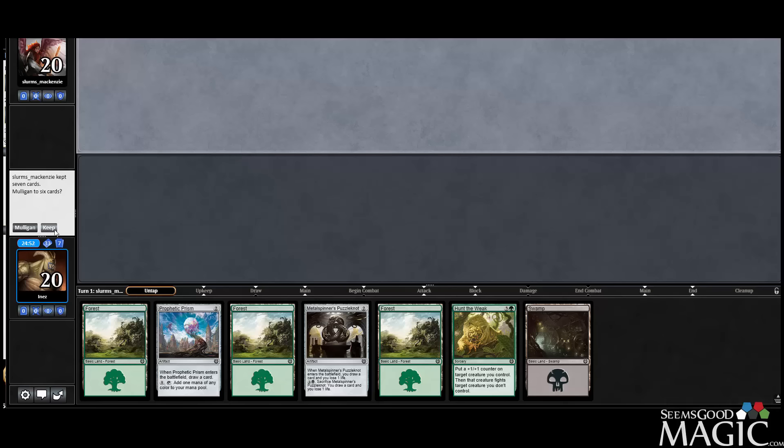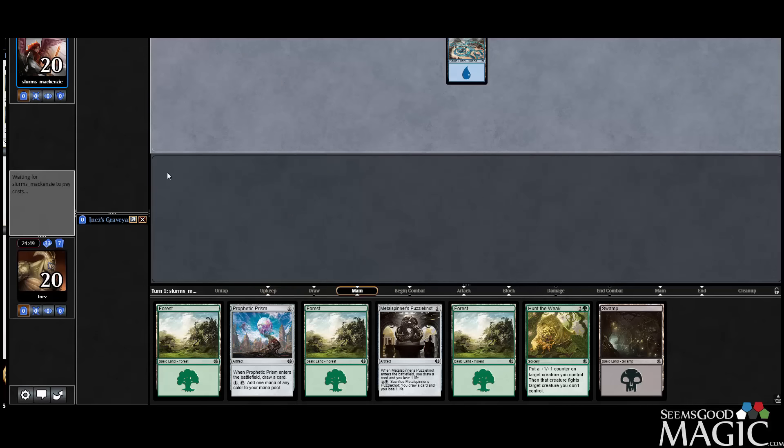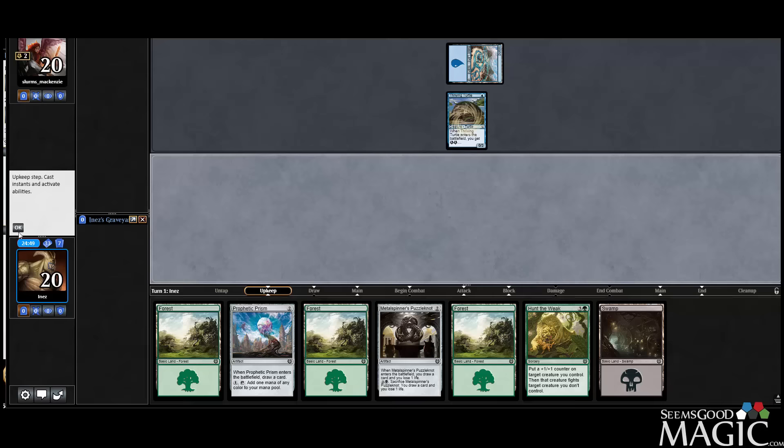All right, round two is definitely a keep. Get to start it off with Prism into Puzzle Knot, get some nice card draw going.